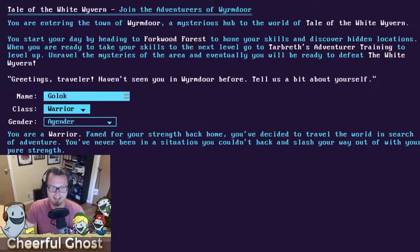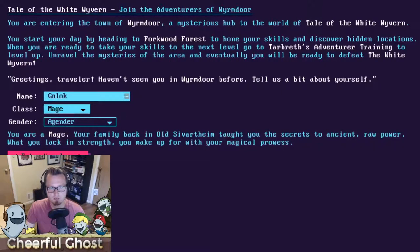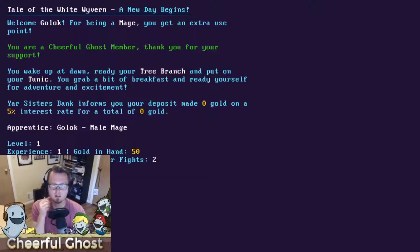When you're ready to take your skills to the next level, go to Tarbriss's Adventure Training to level up, unravel the mysteries of the area, and eventually defeat the White Wyvern. The first thing you do is put in your name. I'm always going with 'Gluck.' I'm going to be a mage because I love the mage class, and I'll select male as my gender.